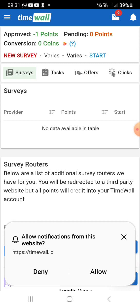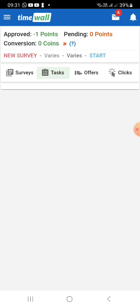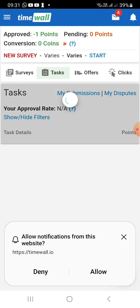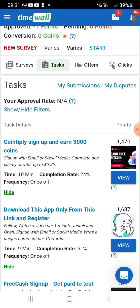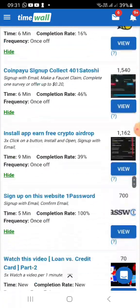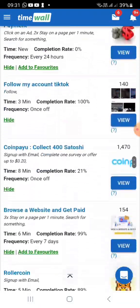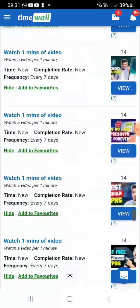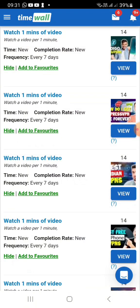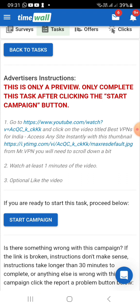If you have time wall, you can log in with your mail and create a Google account. You can log in the same way and click the link to earn.